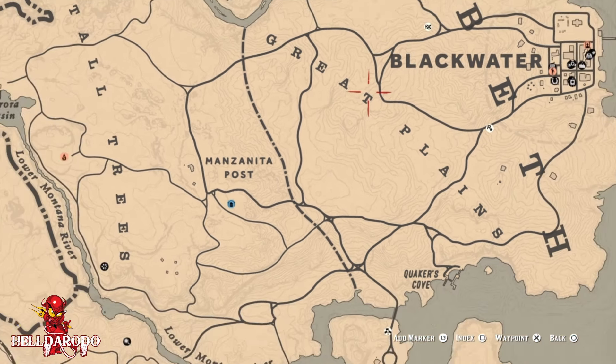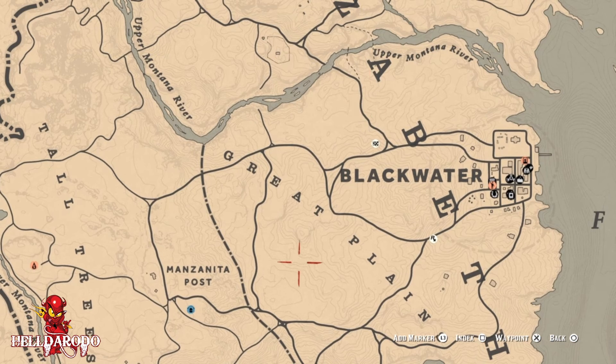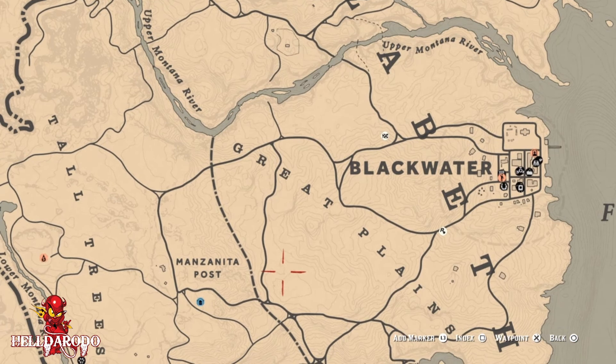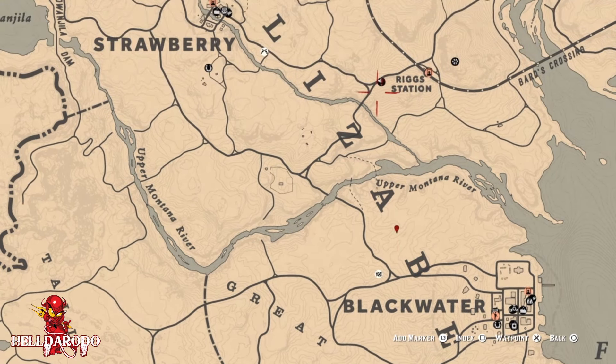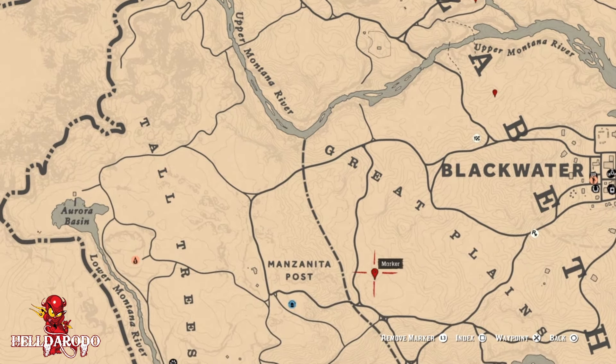One right in here, one over here. It's just like Emerald Ranch — you're going to have to ride around. There's one right on this peak right here. Just like Emerald Ranch, sometimes you get it on the first try, sometimes you don't.